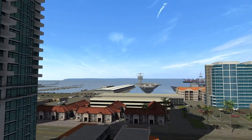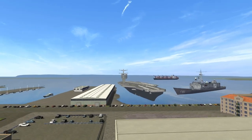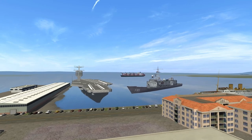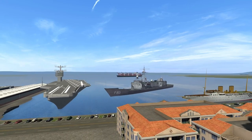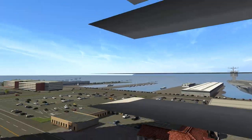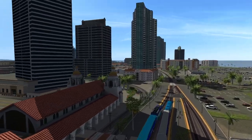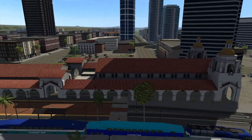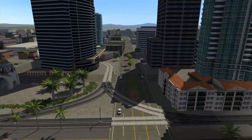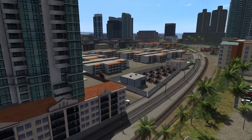Something else that was added is this big boat — the USS Midway, I believe, or the Midway Museum. It's like a frigate or missile destroyer or something. A couple more boats were most definitely added to the area. Santa Fe Depot with a Coaster and a PacSurf loaded up, ready to go. Over there is the light rail that goes into San Diego a bit further.